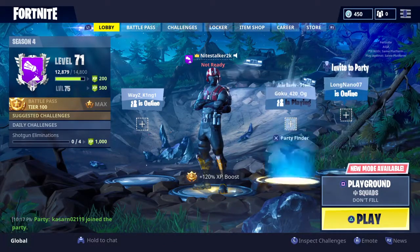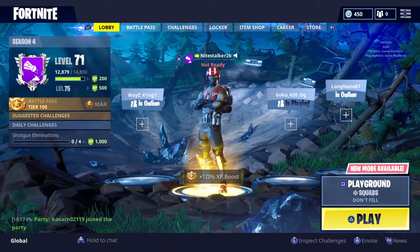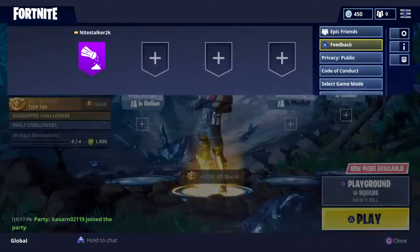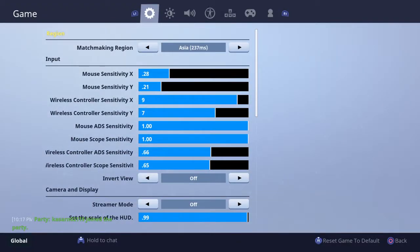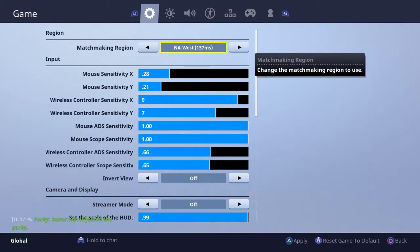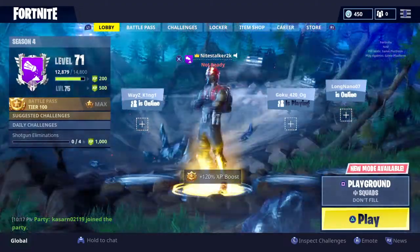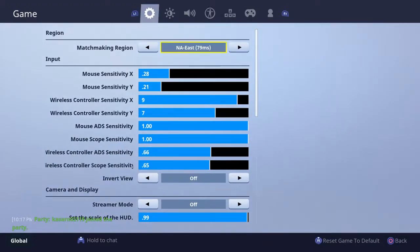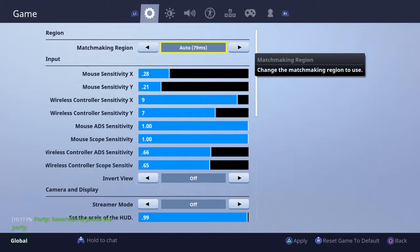Alright guys, I'm going to show you how to get Playground on Fortnite Battle Royale as of July 2nd. I'm pretty sure Playground is not out for NA East, NA West, and any other server. So see how I already have Playground? You don't have it appeared?